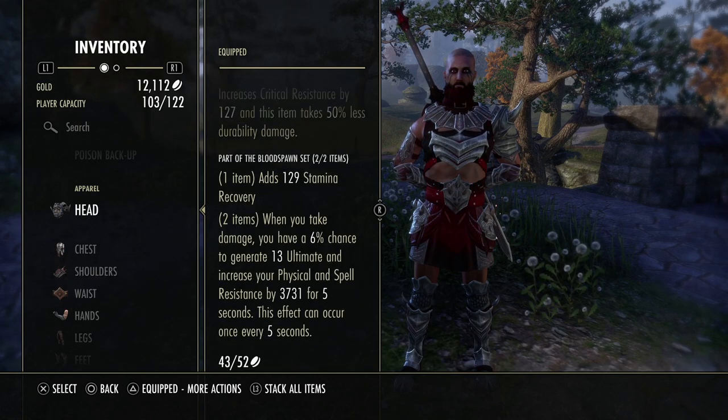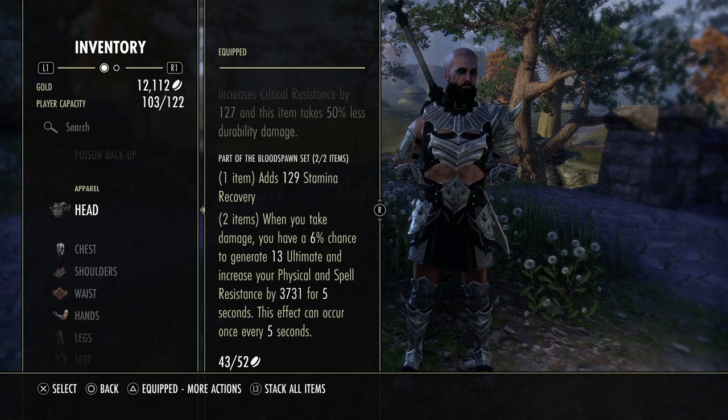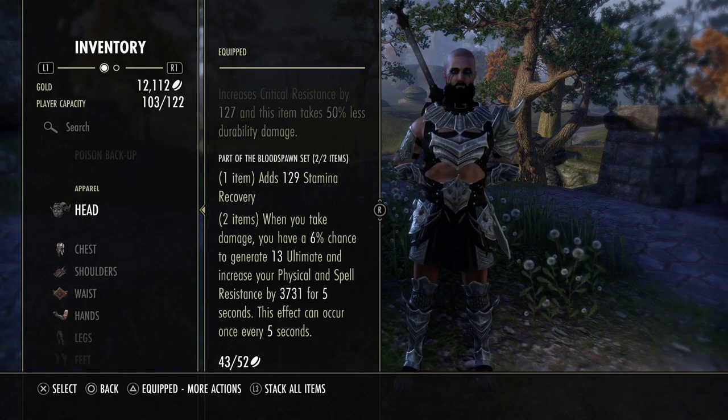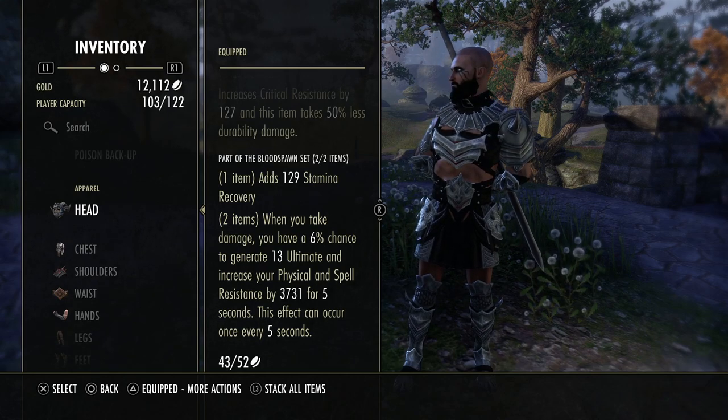For ideal classes: any stamina build, because it gives you stamina recovery, can really use this set to get a little bit tankier and get a little bit more ultimates. But some magic classes can use this as well, especially healers, to get a little bit tankier and get ultimate regeneration to proc a healing ultimate. Pretty much any class can use Bloodspawn — you can't go wrong with it. It's probably one of the most universal sets out there that you can use on any build and you will do just fine.